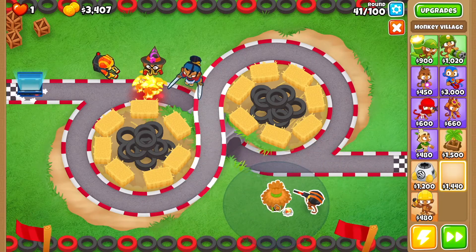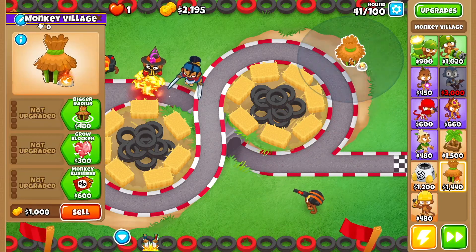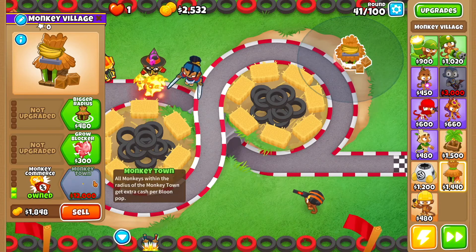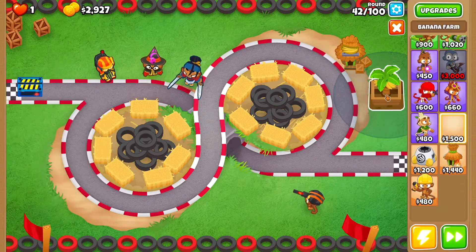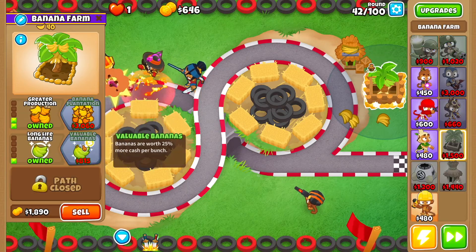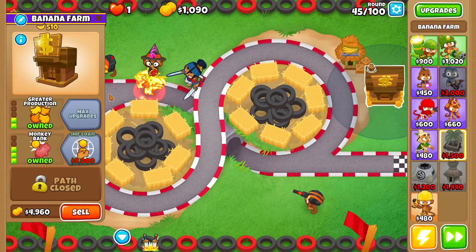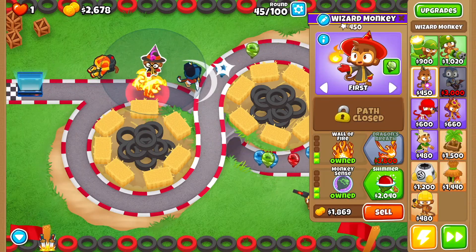Now drop a monkey village right over here — should be perfect. Go monkey business and monkey commerce, that's it for now. Then drop another monkey village right here and go increased production, greater production, long life bananas, and valuable bananas. Then get monkey bank, and with the wizard monkey get shimmer.